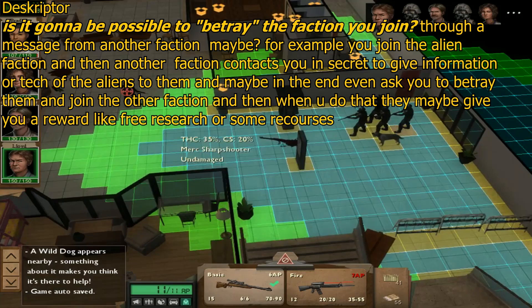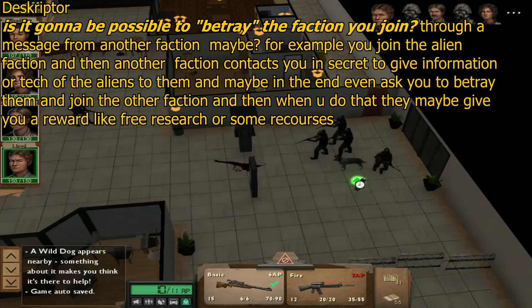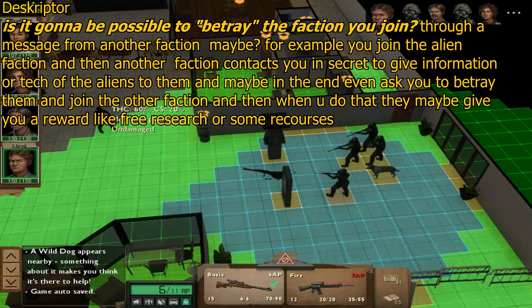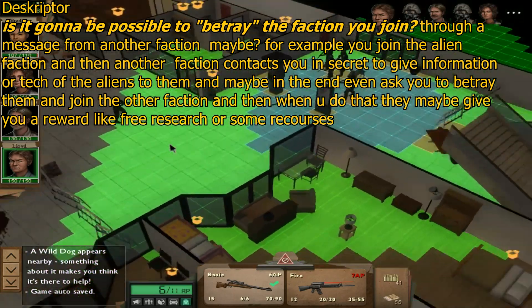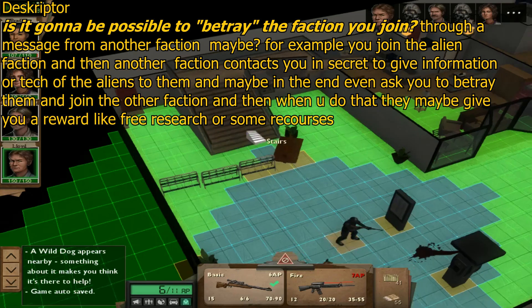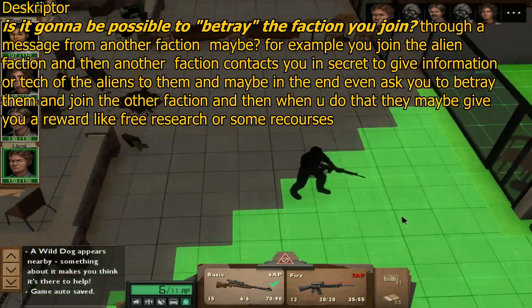Descriptor asks: is it going to be possible to betray the faction you join? Betray — no, because that would imply control. You don't have control or choice of the path or ideology of your soldiers. When you join an enemy faction you become part of them, so to betray them would defeat the point. Whether you could leave that faction at some point — maybe. As mentioned in a previous video, if it exists it will definitely be a late-game tech, and it will leave your faction weakened — something that comes at a very big cost.